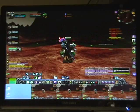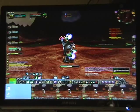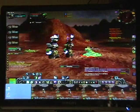Here's an example of casting an area effect spell with my druids. I push one key and it starts the cast and turns on mouse repeating. When I click, it turns off again.